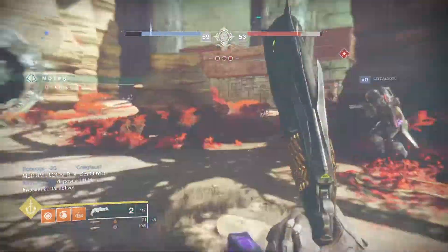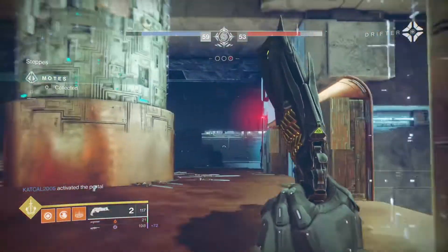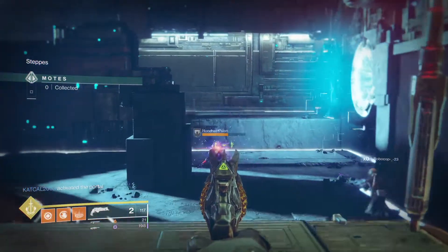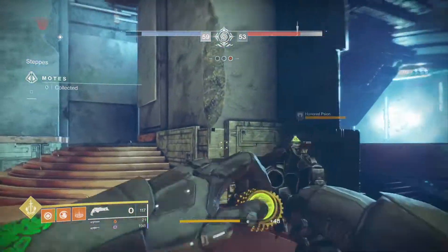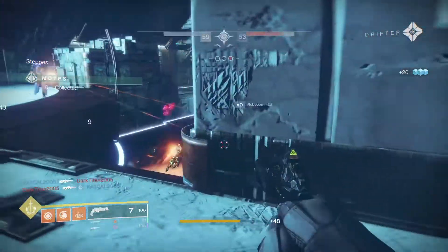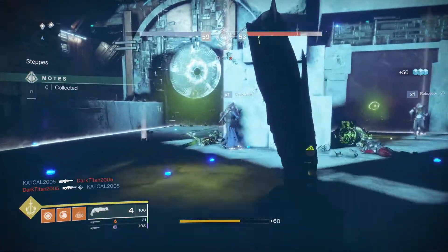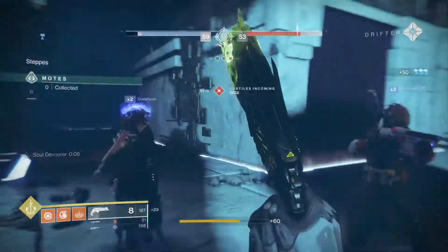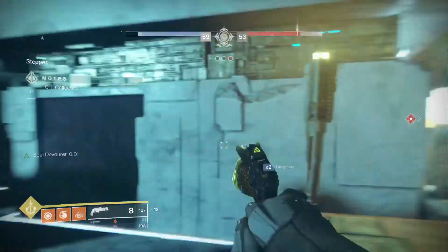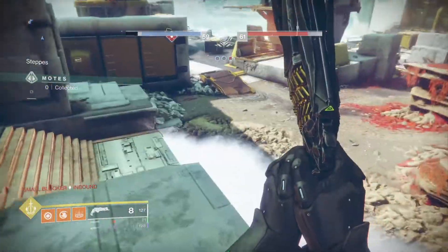Run Chaos Reach on the Warlock. Run Melting Point, which is the top tree of the Solar Titan, because after landing a hammer strike on the boss it will add a 50% damage bonus for a time. Throw in a Blade Barrage from a Hunter and that thing is pretty much done. First, when everything's clear and there are no orbs protecting the boss, have the Titan land the strike and activate Melting Point, then launch those supers.